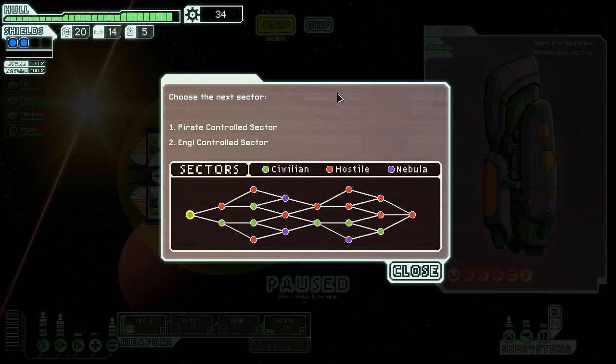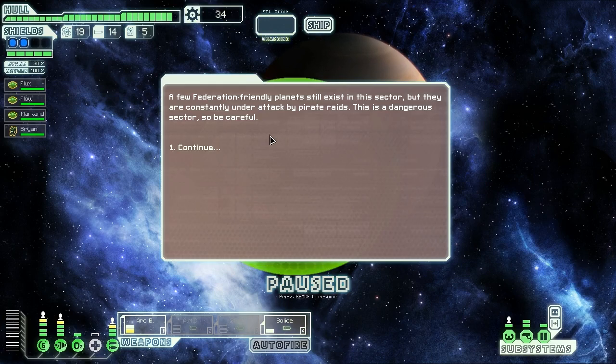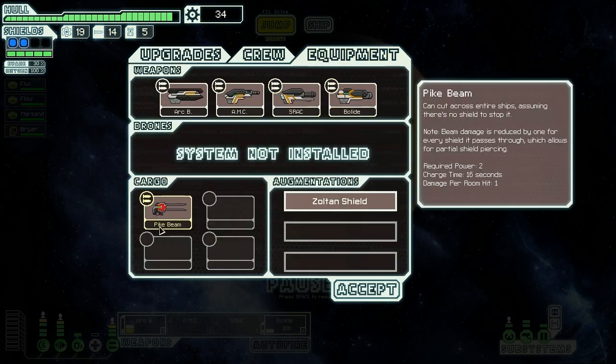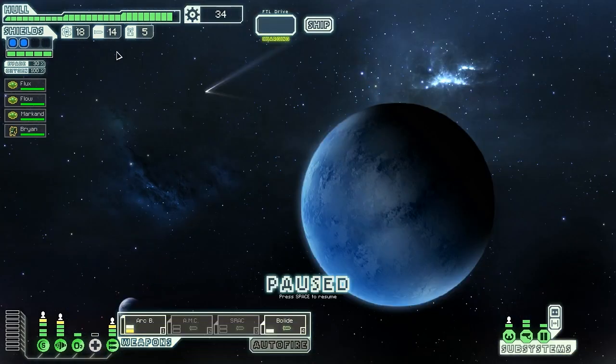We jump to the sector exit and choose between a power controlled sector and an energy controlled sector. We have a bunch of Zoltan but those don't give us specific options here, so we go to the power controlled sector — that's the best place to find things to fight. These paths recombine in the middle so we can dodge the nebula if we feel like it. We have plenty of fuel and missiles so we don't really need much, but we'd love to get a weapon that isn't rocket-reliant.